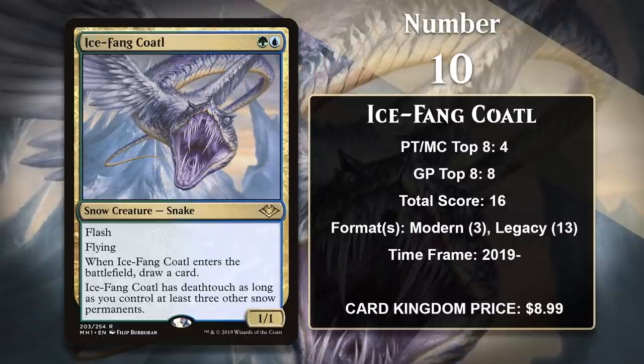At number 10, it is Icefang Coatl. In Modern Horizons, the blue-green draft archetype was all about snow, and there were some new snow cards that really shook up multiple formats, and the Coatl is one of them. The snake basically becomes a better Baleful Strix if you have at least three other snow permanents, and that's a good comparison, because Baleful Strix is a heavily played card in Legacy. The decks that have played the Coatl have no problem getting there on snow permanents, as just running snow-covered lands isn't a very big cost, especially because there are some nice payoffs. While it has been modestly successful in Modern, Legacy is actually where Icefang Coatl has been the most dominant. It was featured in some powerful 4-color control decks with a snow sub-theme. One of the key cards in that deck did end up getting banned, but I still think it's possible for the Coatl to continue to be relevant in Legacy, especially since the very similar Baleful Strix still sees play there.